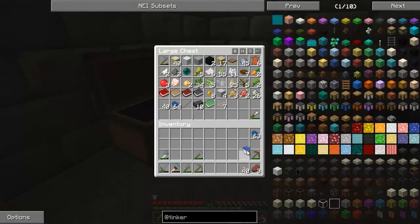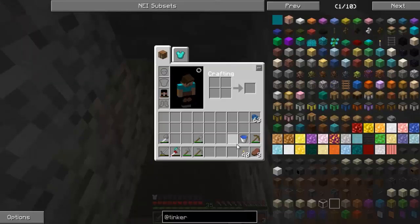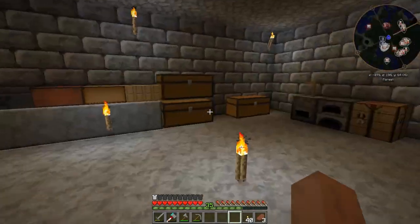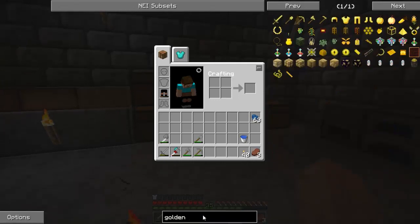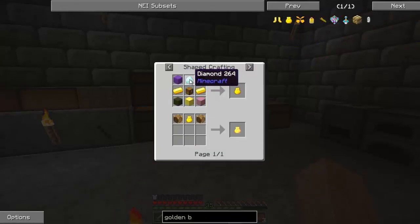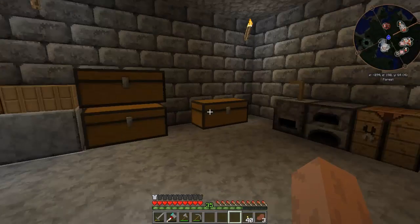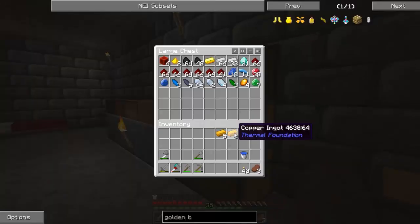There was one thing I wanted to take care of before the end of the episode - actually two things. First, I want to make a golden bag of holding. It requires four wool, two stone, gold ingots, and a chest. But we only have one gold ingot - damn it. I have to grind this up, unfortunately, and that's gonna take forever.